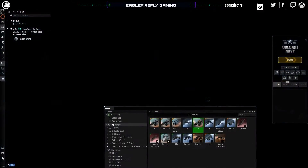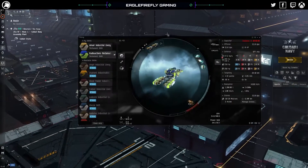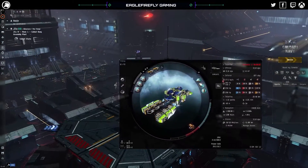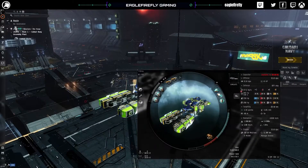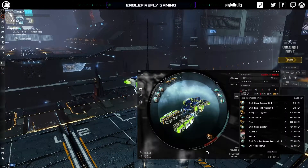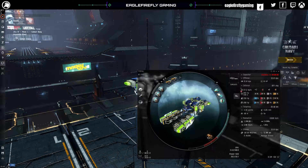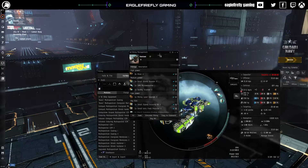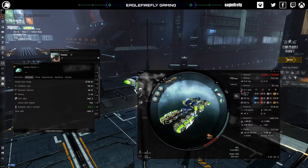Those are the three tiers of mining frigates, but today we're just going to focus on the venture. From a fitting perspective, this is the way I would recommend a player use a venture starting off. It's a little bit expensive, so you may need to get the tech one variations of these modules until you can afford to upgrade to tech two variants. This is an end-line venture for an alpha character. I'm pretty sure all of these modules are runnable by alpha.